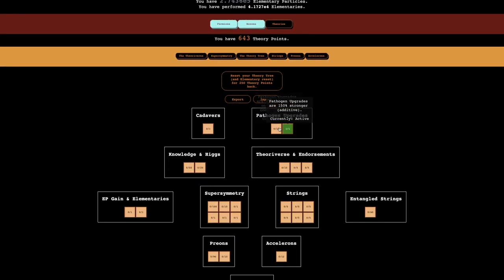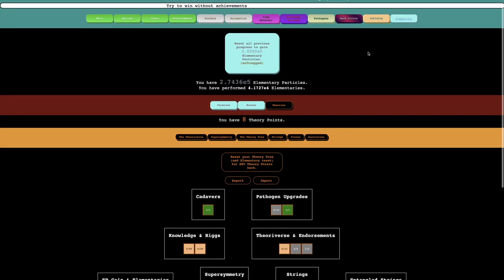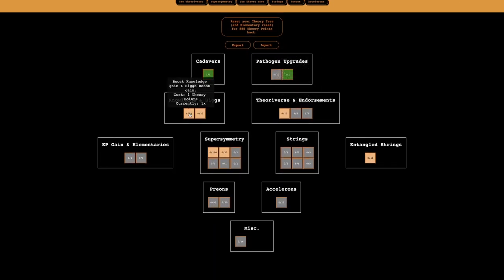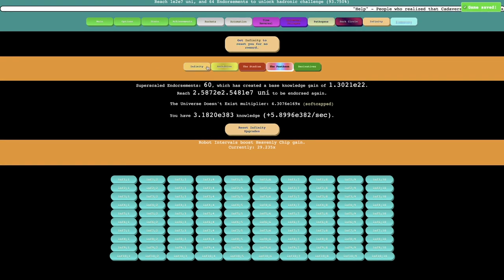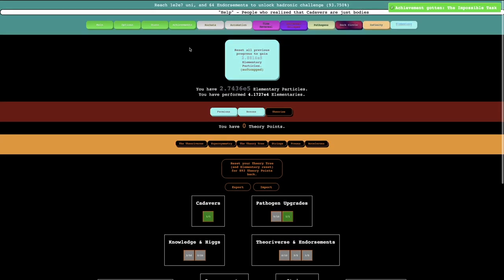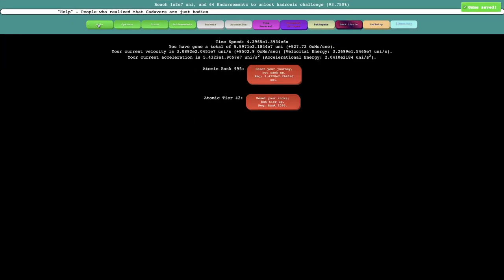So maybe instead, what if I go super focused on pathogen upgrades and get as much of that as possible, and just try to focus on these upgrades as well? I'm actually a little farther — I'm at 93%, except I only have 60 endorsements. I can try to get a few of these upgrades, but that's not quite going to do it, so I can't really do this strategy. I got an achievement though — reach rank 995.